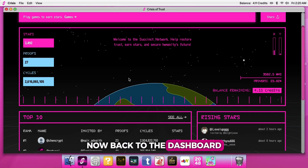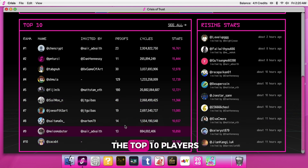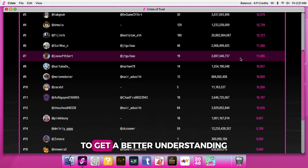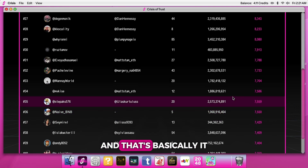Back to the dashboard — scroll down to see the leaderboard, where you can find the top 10 players with the most stars. You can also click on See All to get a better understanding of how much other users have.